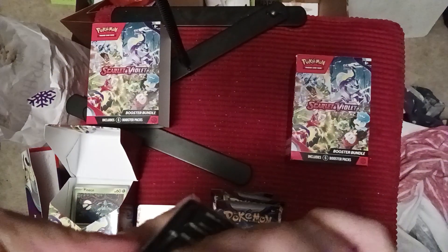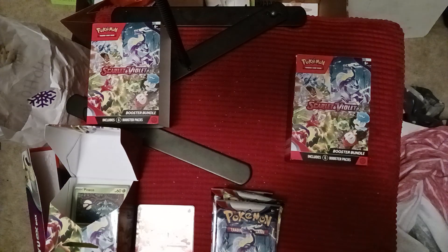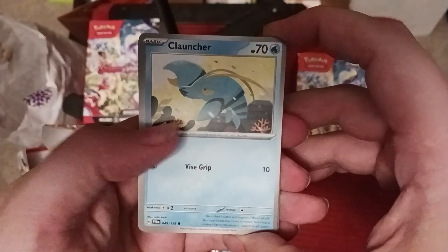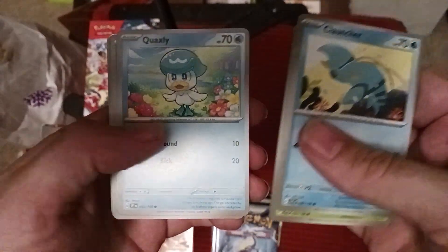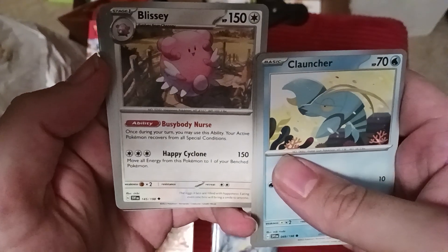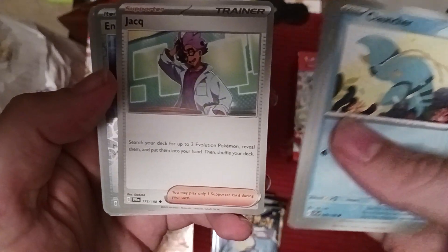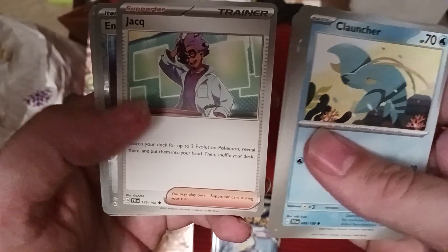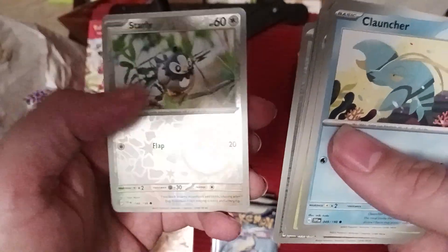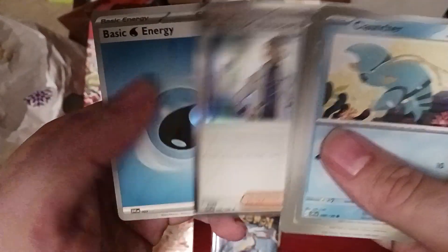Got all the little starter Pokémon. Next pack: Klawuncher, Dolliv, Quaxly, Pawniard, Flaaffy, Blissey - once during your turn you may use this ability, gets rid of special conditions - Jacq - search your deck for two evolution Pokemon, reveal them and put them in your hand - Energy Switch, that's a good card. Starly is our Reverse Holo with a cool pattern on the bottom. Professor's Research, that's the two-row version, there's one for each of the professors. Water Energy.